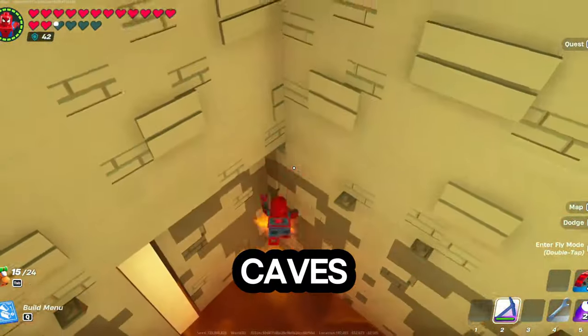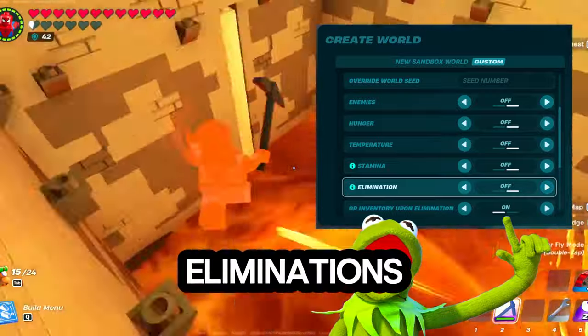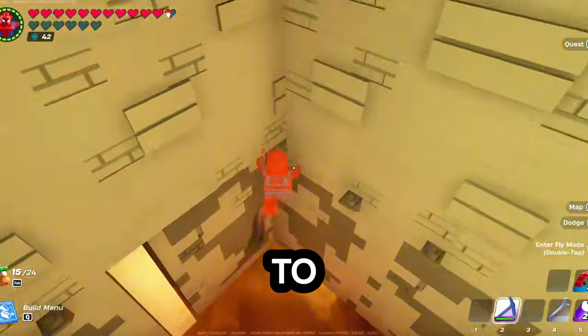Find yourself a patch of lava. Make sure that you still have all of your settings to no eliminations — that's the biggest thing. No eliminations, no hunger, no stamina, nothing that will cause you to die.